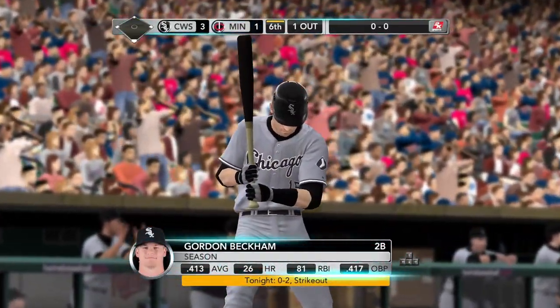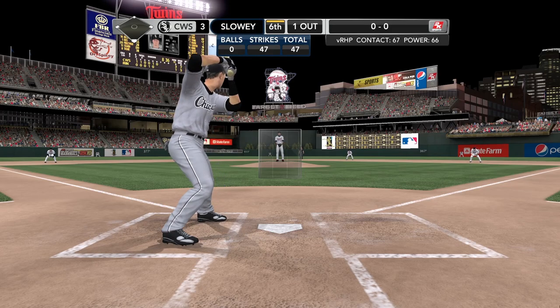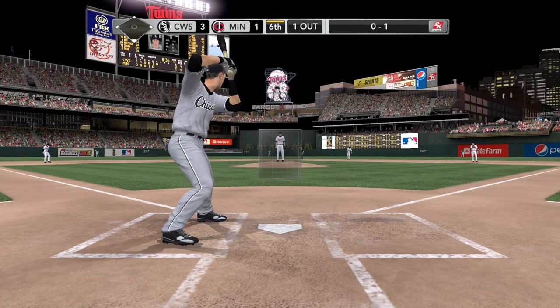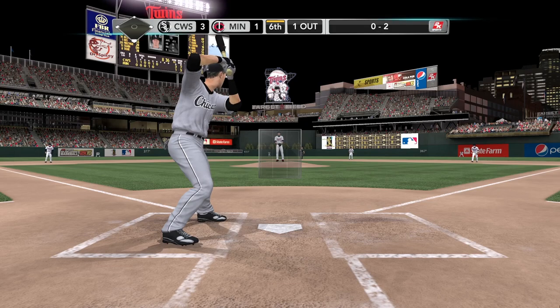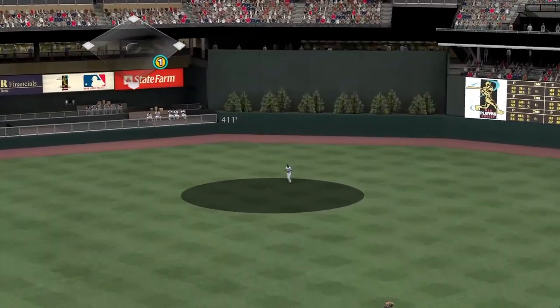He thought he had that one dialed in — pitch right down the middle of the plate, what a shock when it hit the catcher's mitt and he didn't make contact. These are the swings that make hitters want to change bats. Slowey has him out in front as he swings and misses, strike one. Great movement on that two-seamer — had him way out on his front foot. Strike two. Gordon Beckham now will have to keep an eye out on the strike zone.